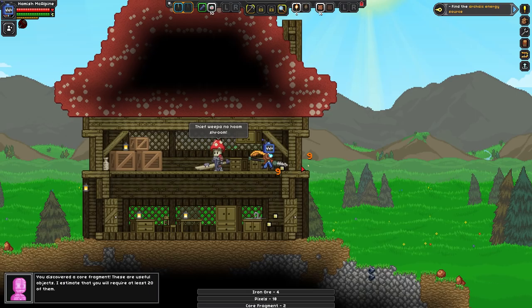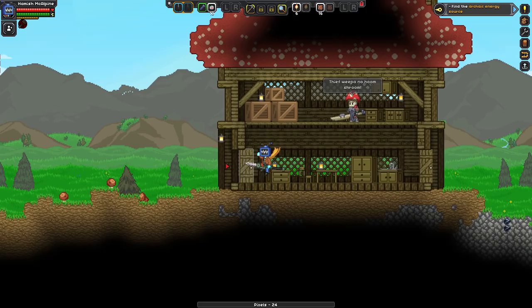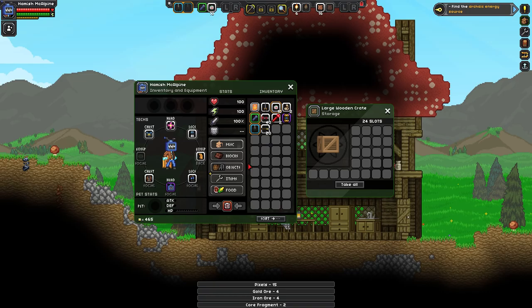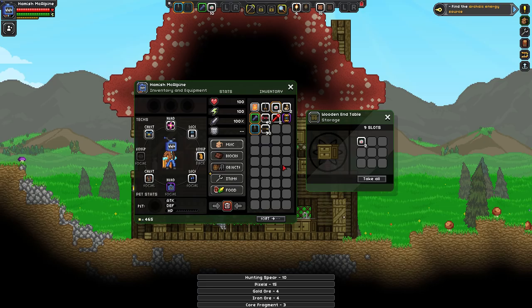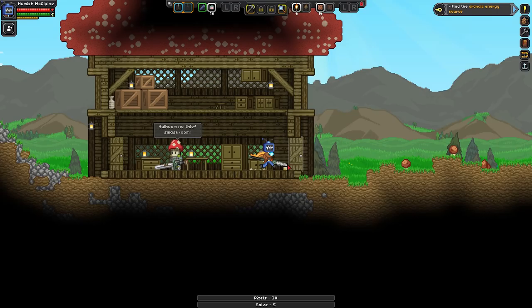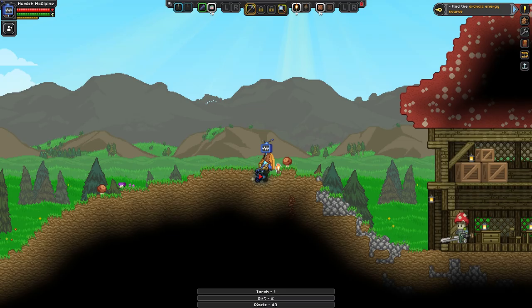Is he saying I'm stealing from him? He might be right but where does he get the gall to stand up to Hamish McAlpine — this planet's mine now! At least we're finding core fragments, we're certainly going to need those. Wow, that's actually not bad — a lot of gold already. We need gold and silver for upgrades like double jumps, which we'll absolutely want as soon as we can.